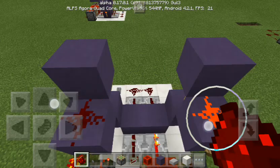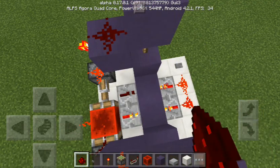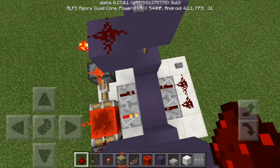I'll just give it a quick tester. Put down redstone dust there. And if you watch the dust while I hit the button, it turns off. When you hit it again, it turns on.